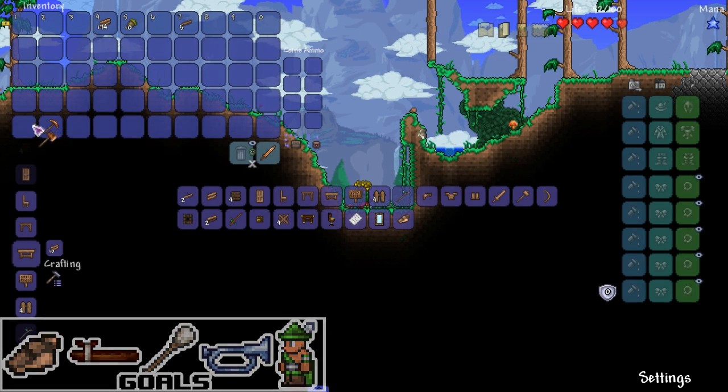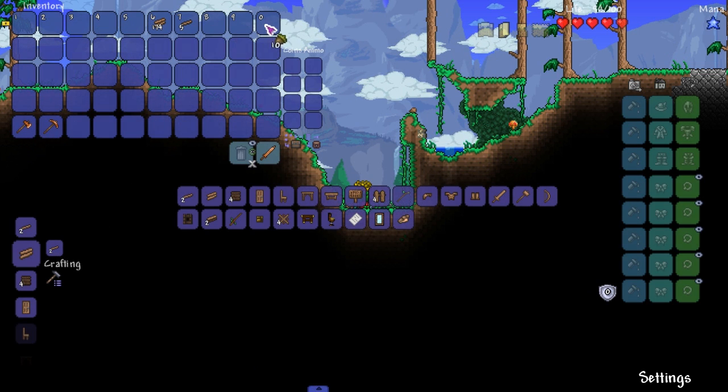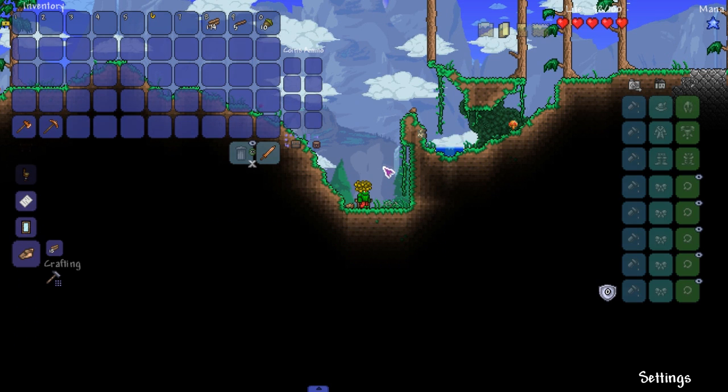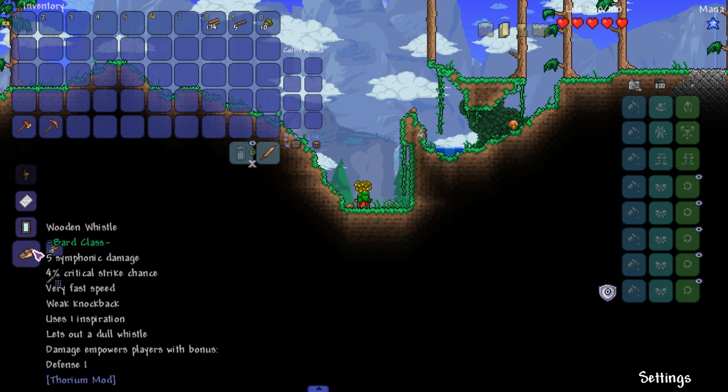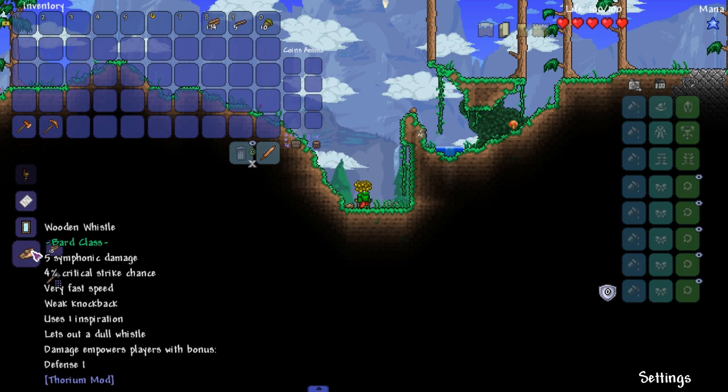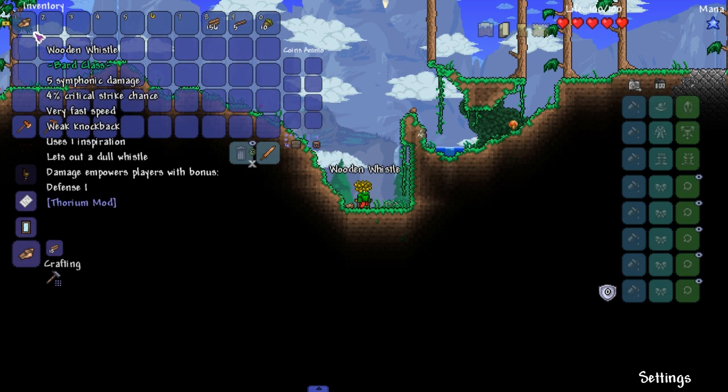Let's start off with this here. The first bard class item we can make is the wooden whistle - it does five symphonic damage, lets out a dull whistle, uses one inspiration, and empowers players with bonus defense one.